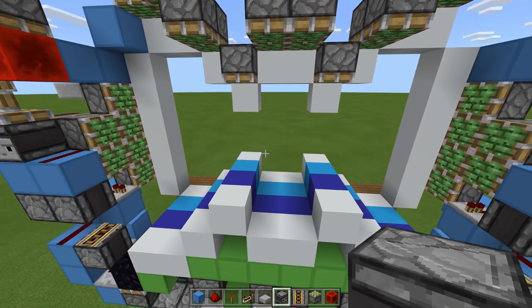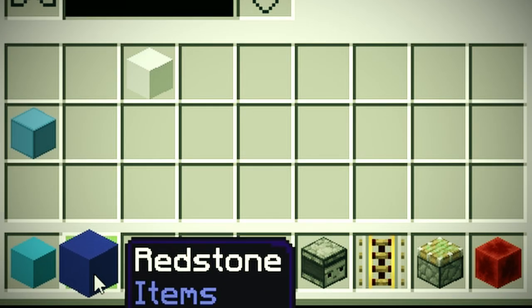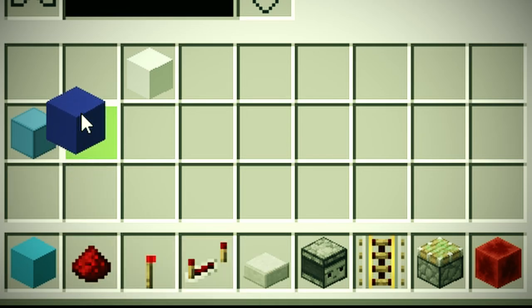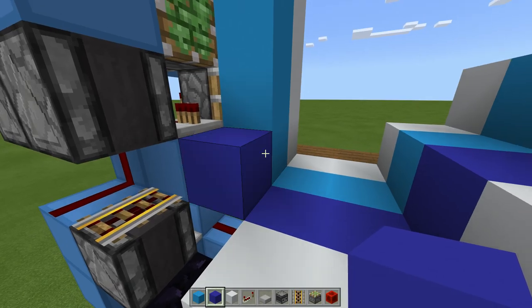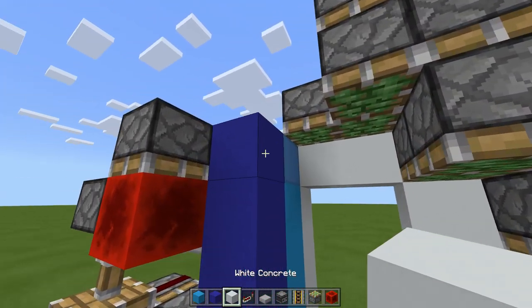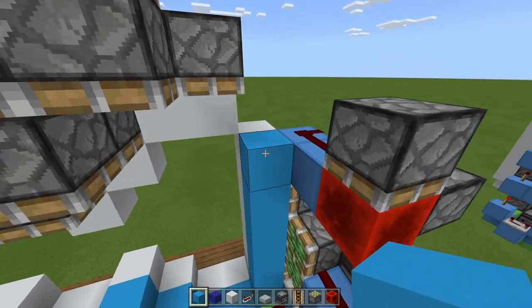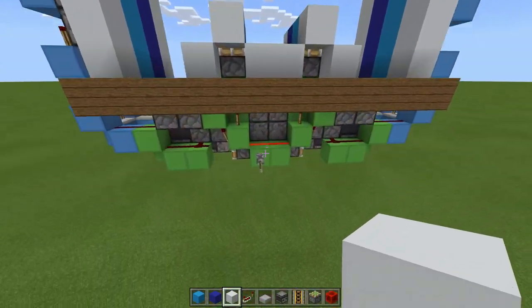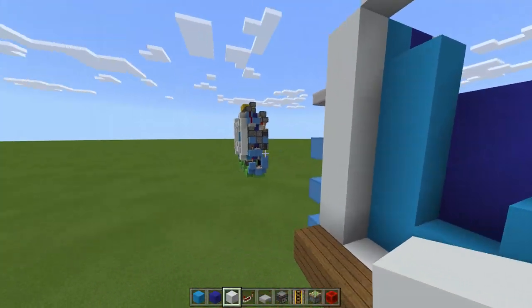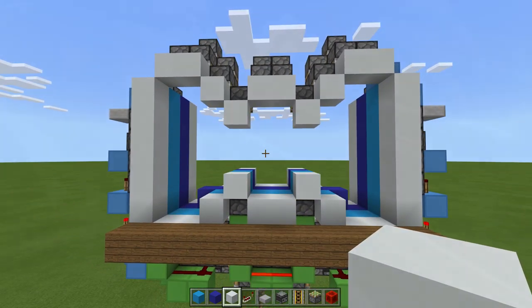At the moment if you flick the lever this wouldn't quite work because we haven't placed in our blocks yet. Grab them from here and paste them up like this — over here up to there — and the same on this side: line of blocks, another line of blocks, and one more. Now we can give it a quick test. Flick the lever and we should have a full extension — which we do. These have the double piston extenders and then the single piston extenders at the front. Flick the lever off and we should have our full retraction.